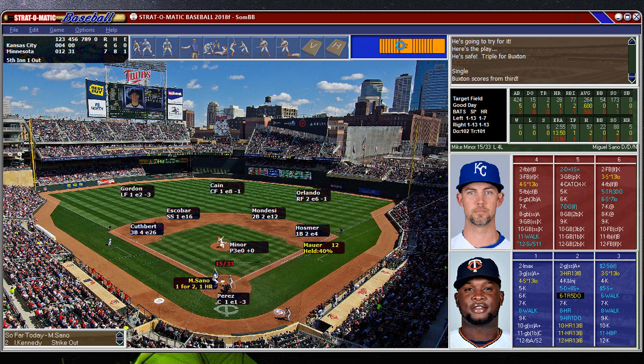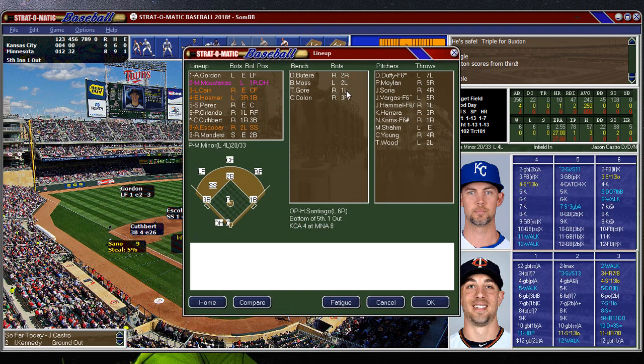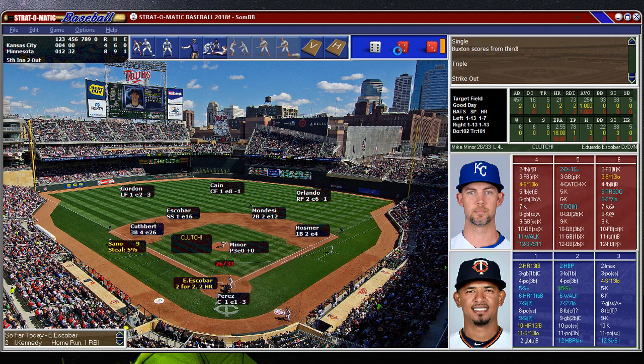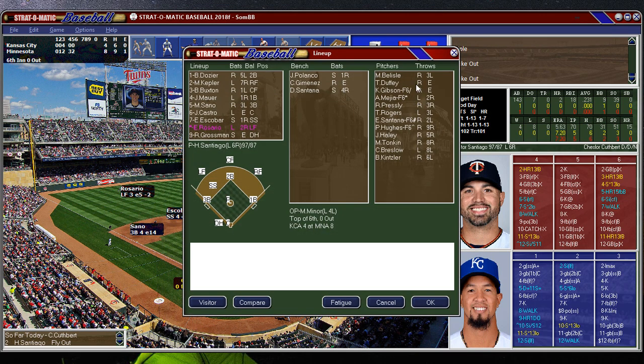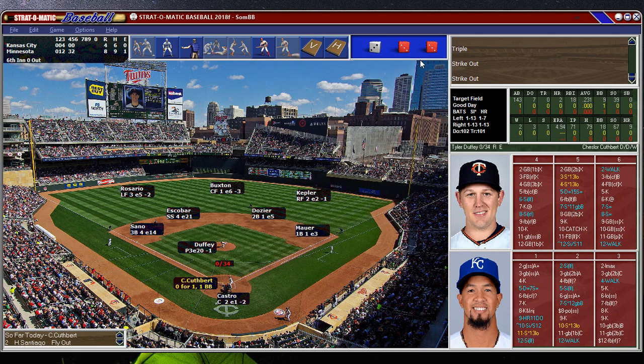Oh my goodness — look at the power by the Twins this game. Minor not doing too well. He's going to try to get lefty Castro out. He is striking people out but he's been hit hard a few times. 8-4 Twins. And they will bring in Tyler Duffy, because no lead is safe with Tyler Duffy in the ballgame.